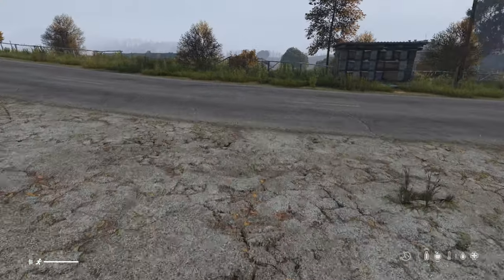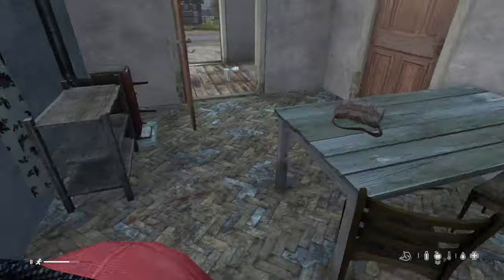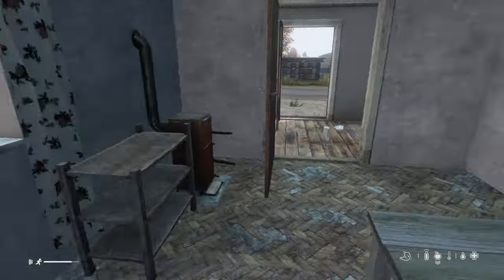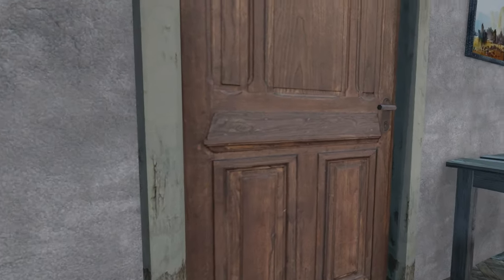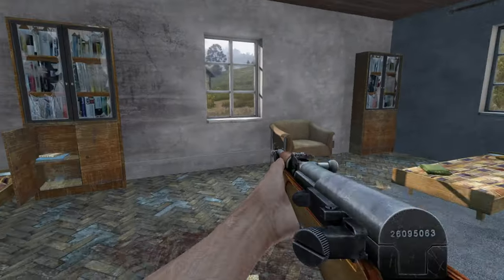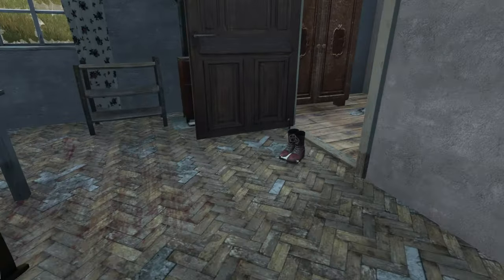Due to recent changes, rag shoes are no longer silent, so you need to think more critically about noise management. Removing shoes in buildings reduces noise but at a small risk of foot bleeds. This isn't too bad though because you'll clot way before you bleed out — cuts on the feet are the least severe in terms of blood loss rates.